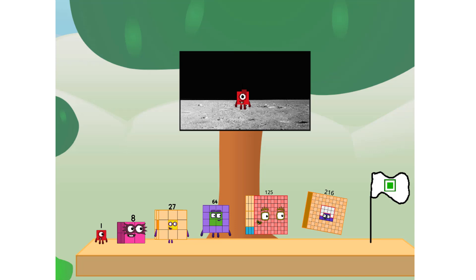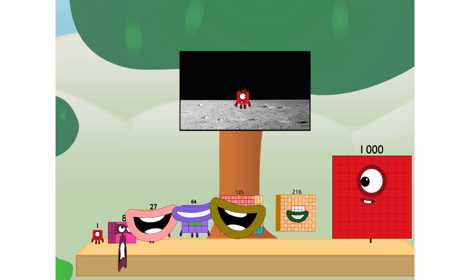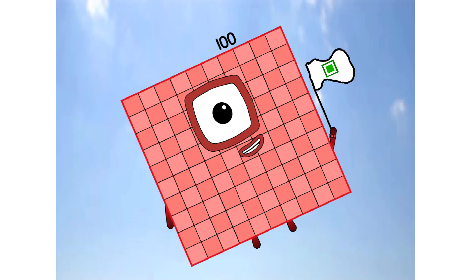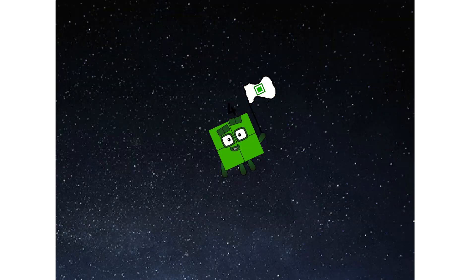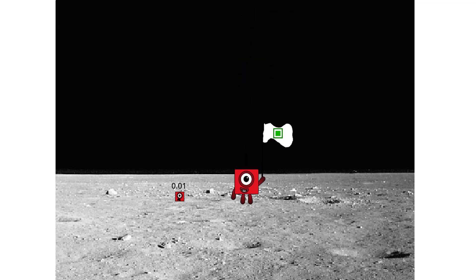We did it! The only thing left now is to plant the square club flag. Numberland, we have a problem — I forgot the flag. Don't worry, little one. I'll take care of this. Ninety one. No rockets. Square power only. Achoo! Achoo! Achoo! Achoo! Achoo!